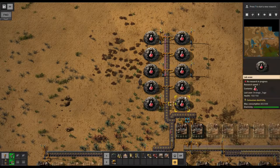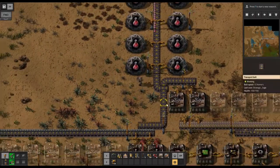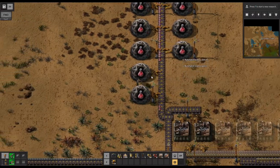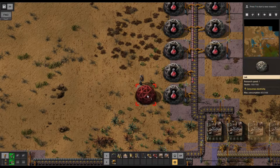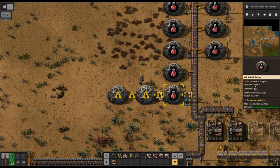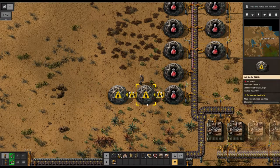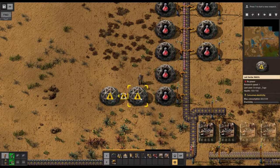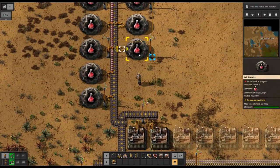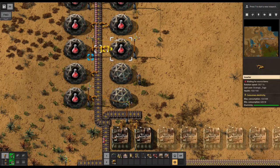I have ten labs, and if we wanted to expand further, that's possible — we could go straight up. We could also do what's called daisy chaining them. If we knock out a couple and move them along like this, we don't need another belt to deliver science because we can put inserters in and it will pass packs from one building to another. A lot of people really like doing this. I'm not a huge fan and probably won't do much of it, but it's a great way to expand with minimal effort.